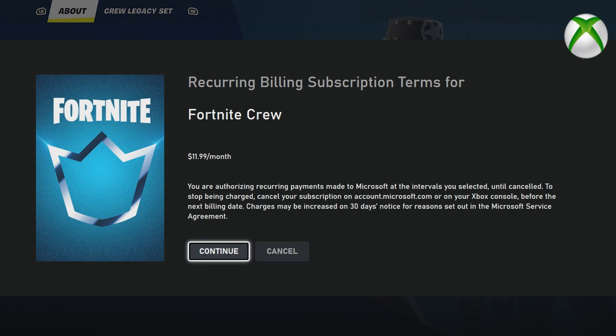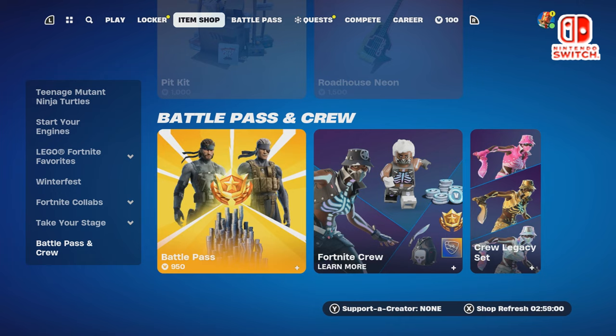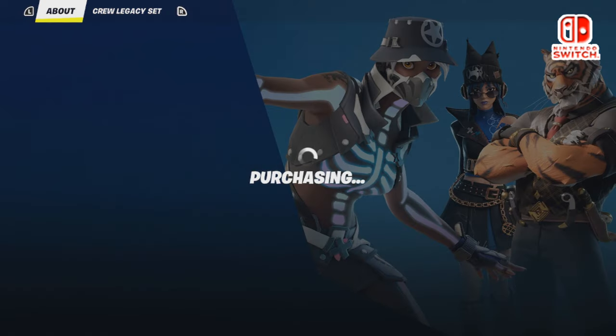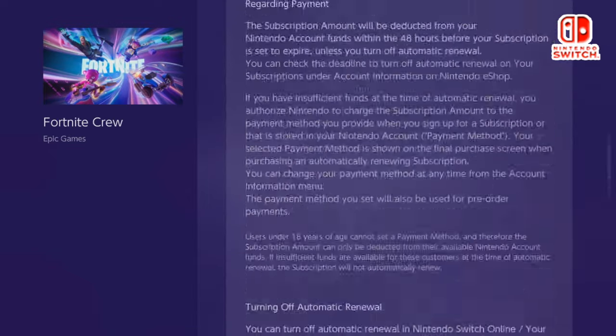Now let me show you for the Nintendo Switch. If you want to cancel on Nintendo Switch, if you want to buy it, it will take you to the Nintendo eShop. If you want to cancel or stop auto-renewing, there is a process to follow.